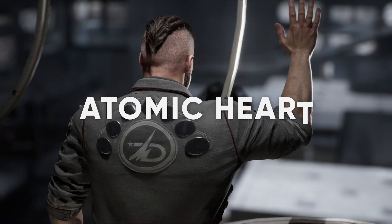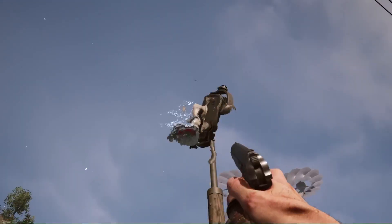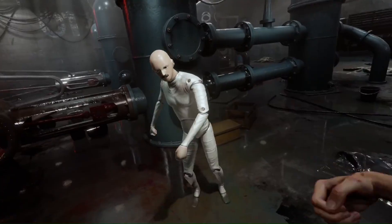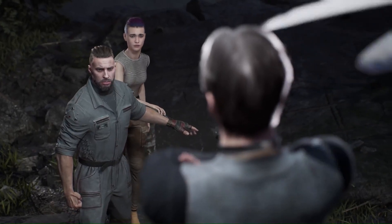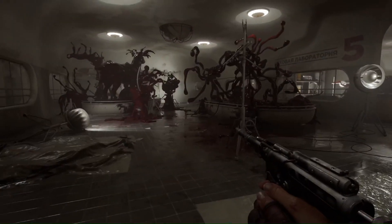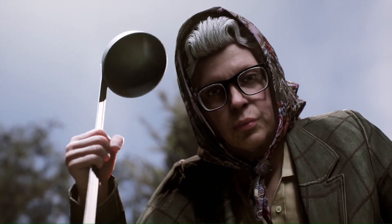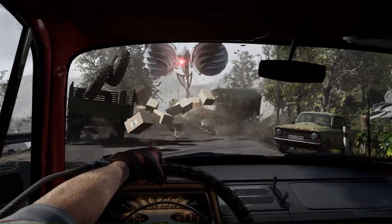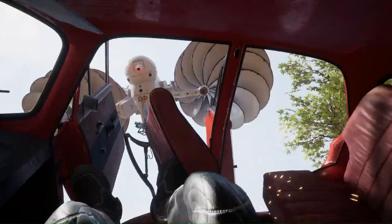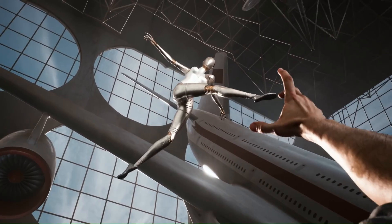Atomic Heart is a first-person open-world RPG and this game looks terrifying. It's from a Russian studio called Mundfish and it's creeping me out big time. The abstract old-future tech aesthetic is just weird, but I like weird and that's the reason it's on this list. A lot of people are comparing it to BioShock, which I can definitely see. You play as a KGB agent investigating a catastrophic event in an alternative universe Soviet Russia. This isn't a guns blazing sort of game — ammo will be in short supply with a big emphasis on melee weapons and crafting, where you can strip robots you've killed for parts.